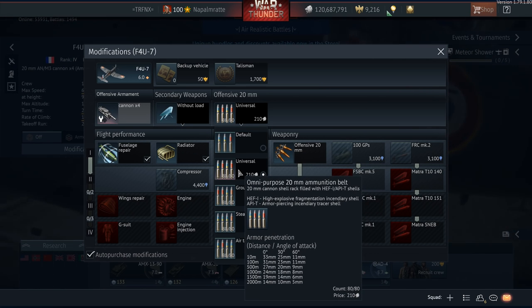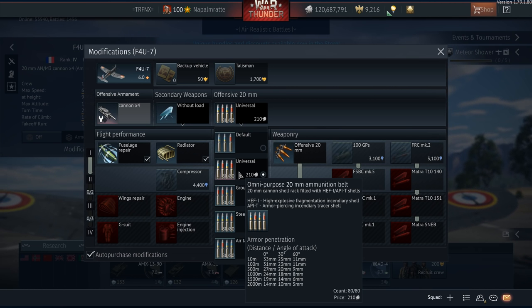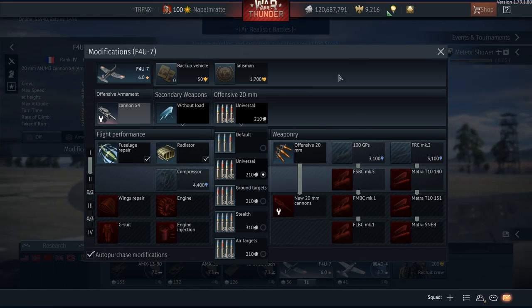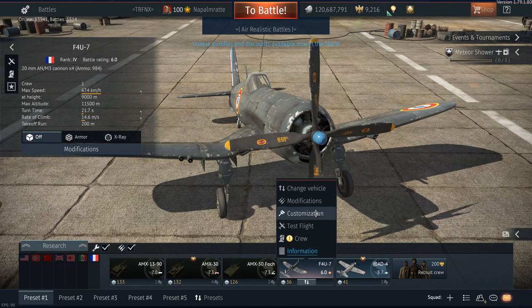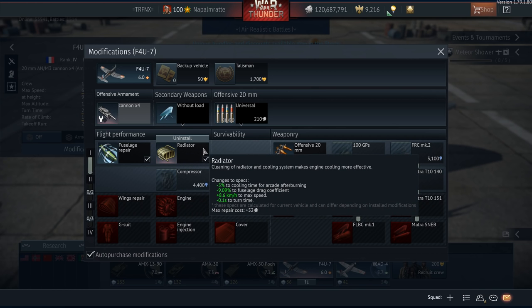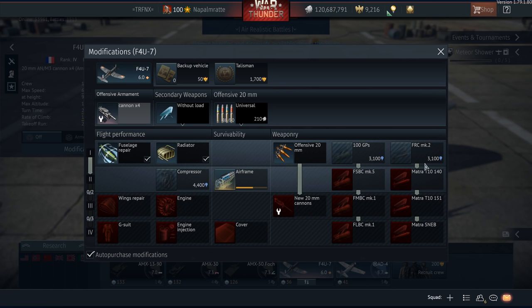For belts, you can stick with the default belt, but I've had very good experience with the universal belts. It worked last patch and it works this patch — it benefits from the high-explosive buff and the armor-piercing buff. You have nearly 250 rounds per gun across four cannons, two in each wing, and they just do the job. After that, research the radiator to keep your engine cool while using emergency power. Then unlock three upgrades to reach tier 2, going for the fuselage repair.